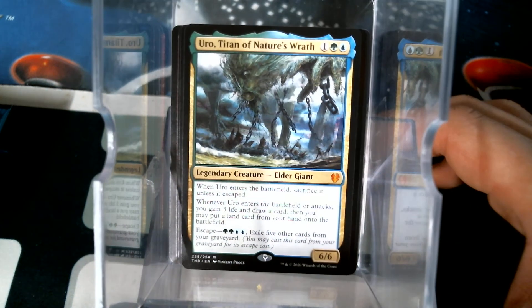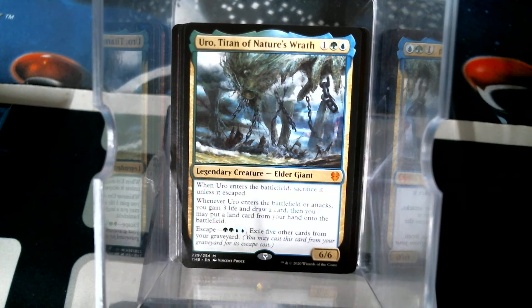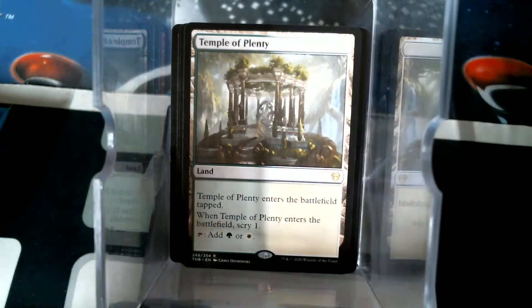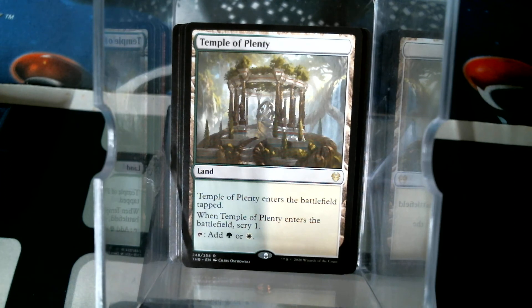That's a Uro! One green-blue mythic with three letters - those have never gone wrong. I'm glad I got that one because that's a card I really don't want to have to hunt down. We have Temple of Plenty as that one - no specials for the uncommons.